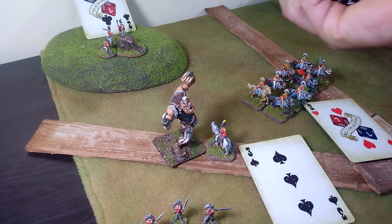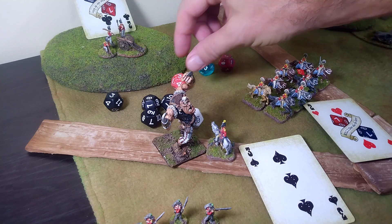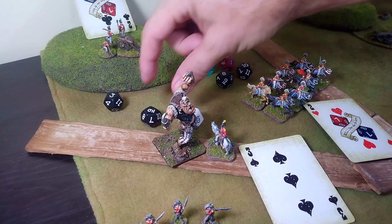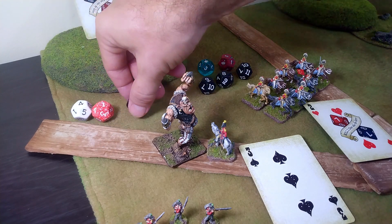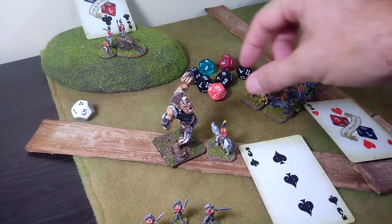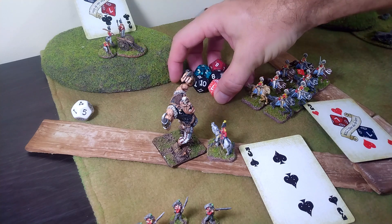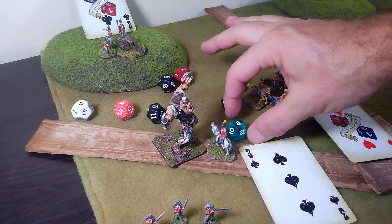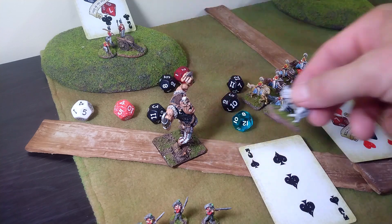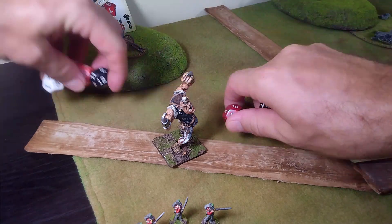Rolling d12s, this is not going to go well for the commander. The giant takes 12 hits — as an irregular he's hitting on fives — and we get a total of seven hits on our commander. The wound check with a plus two: that completely obliterates him. But at least he gets to go down swinging — he gets to take three shots back, hitting on fives, and gets a pair of sixes.